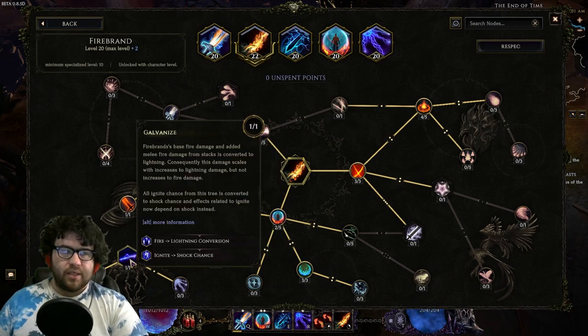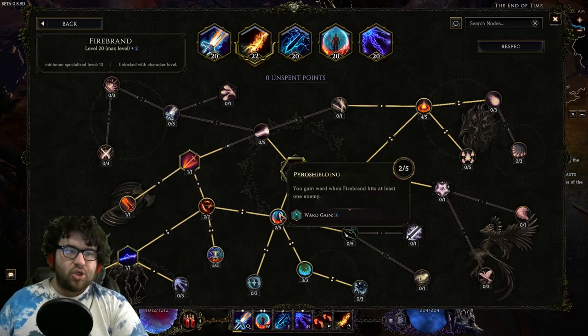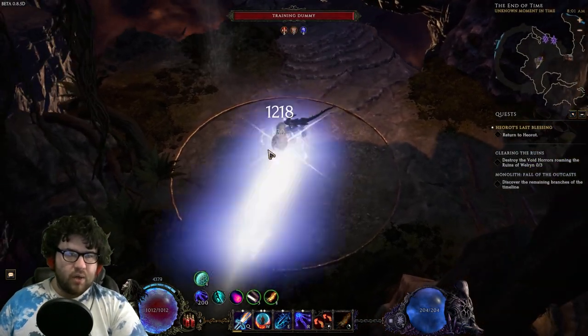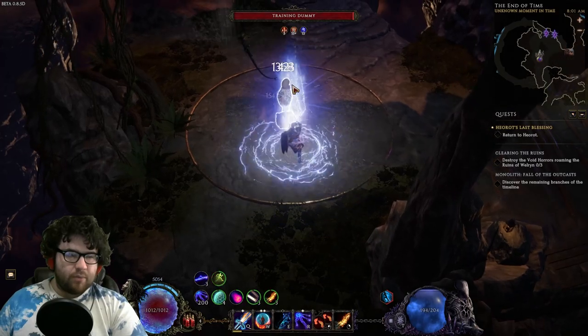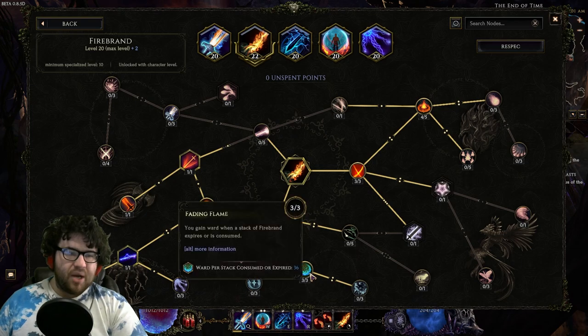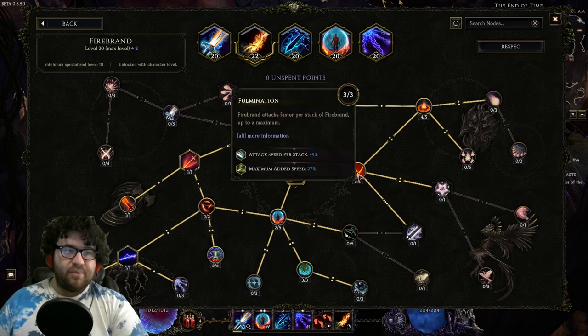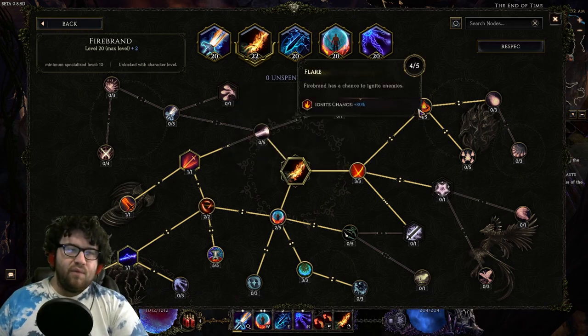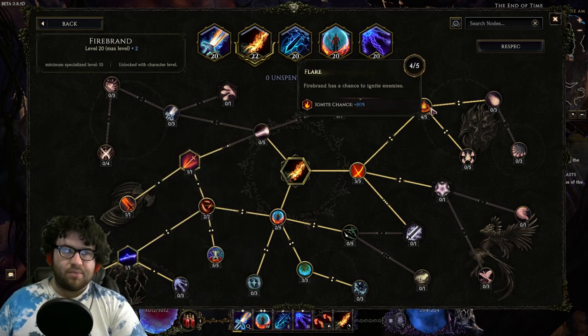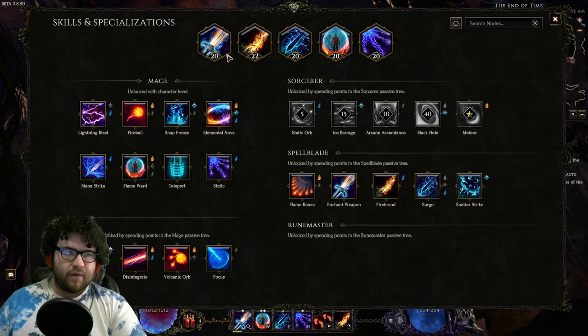Then 1 point into Galvanize, turn this into Shock because we're dealing Lightning damage. 2 points travel into Pyro Shielding, 3 points into Fading Flame — when you're constantly consuming charges, you actually get a decent amount of ward every single time we surge. Then 3 points into Fulmination for the attack speed per stack, just helping us get to max stacks faster. Then 4 out of 5 points into Flare because it gets turned into Shock Chance, which we really direly need with this build.